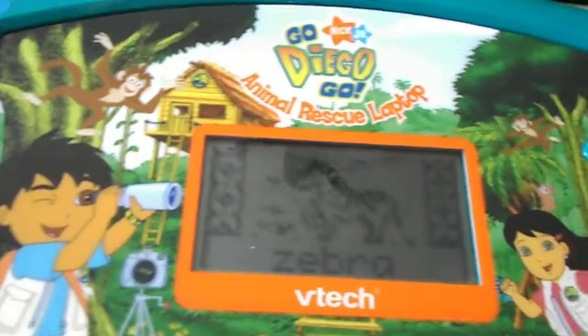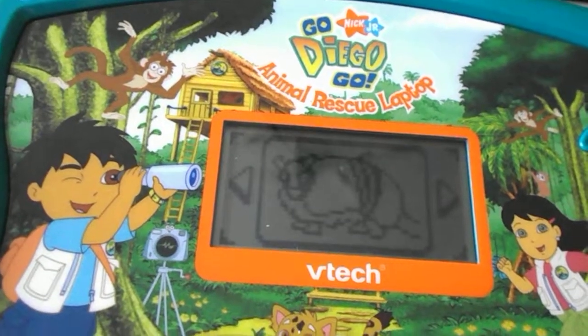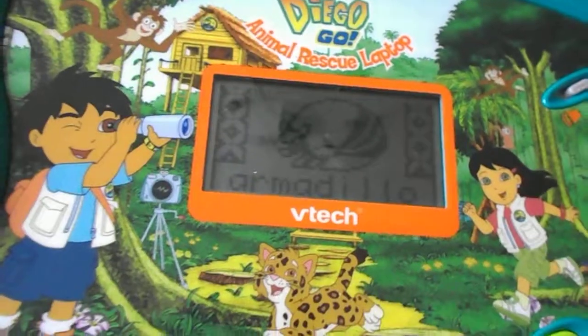Vibra. The Vibra is a striped African animal. Armadillo. The three-banded armadillo can roll itself into a ball.